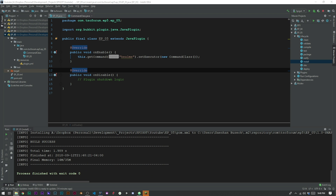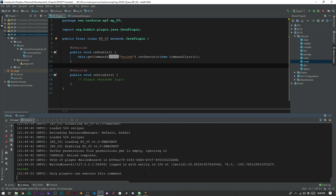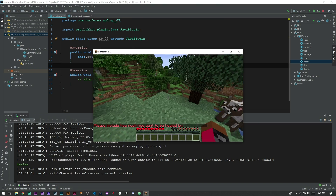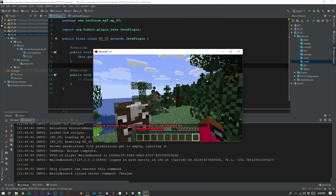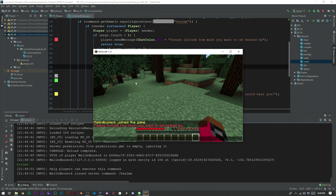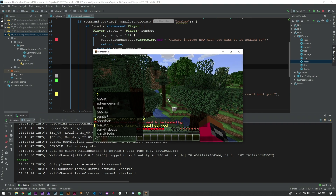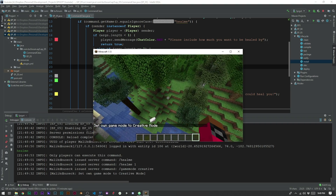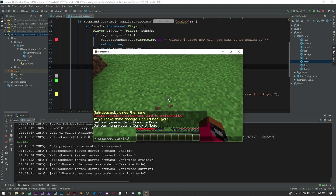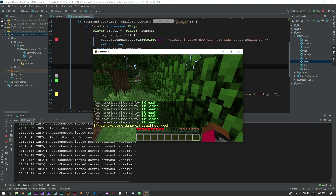Let's check the console first — if we type 'healme' we can see 'Only players can execute this command.' Now in-game, '/healme' tells us to include how much we want to be healed by. Doing '/healme 1' while at full health says 'If you take some damage I could heal you.' We switch to creative, fly up and take some fall damage, go back to survival, and '/healme 1' says 'You have been healed for 1 health.' We keep healing until full and then it stops.